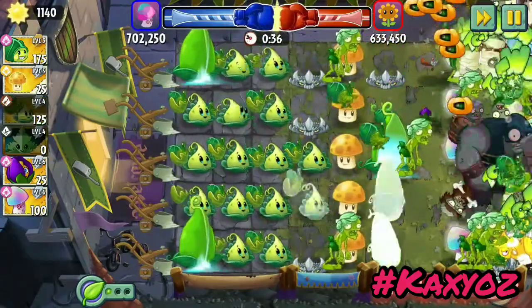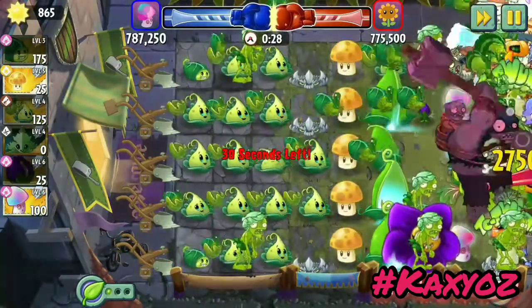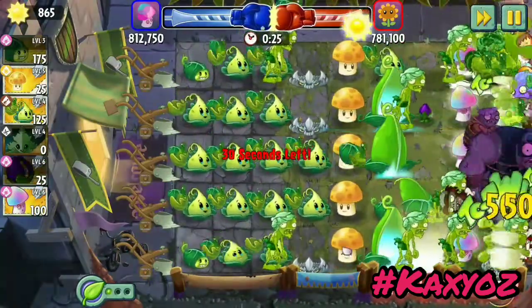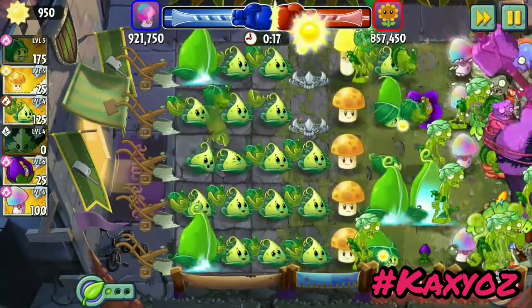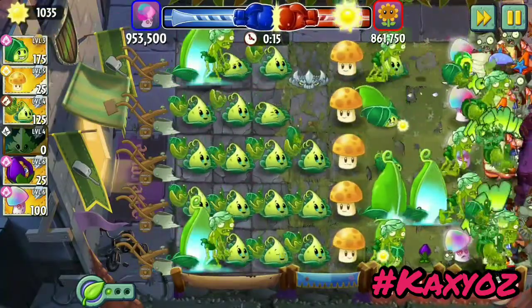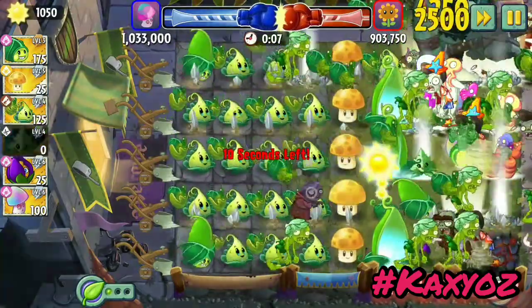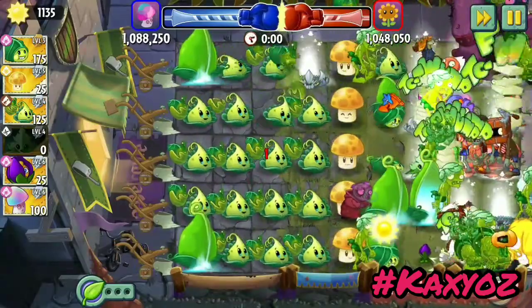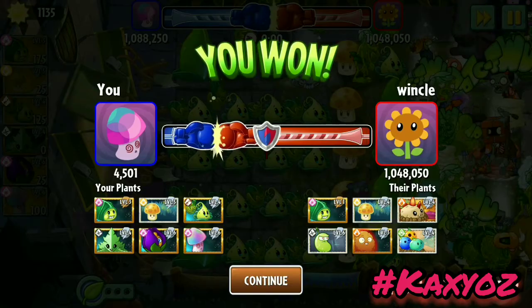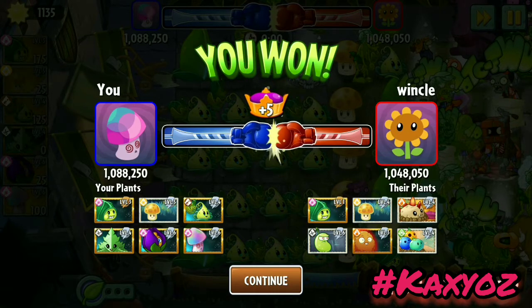The thorn plants take up the first row because they keep destroying all the zombies at the first level itself — they're pretty useful. We have already crossed a million, but we've done slightly worse than last time. The point is you have to score more points. I didn't win by a lot — the other guy scored 1.04 million and I scored 1.08 million, so I need a bigger lead to win.